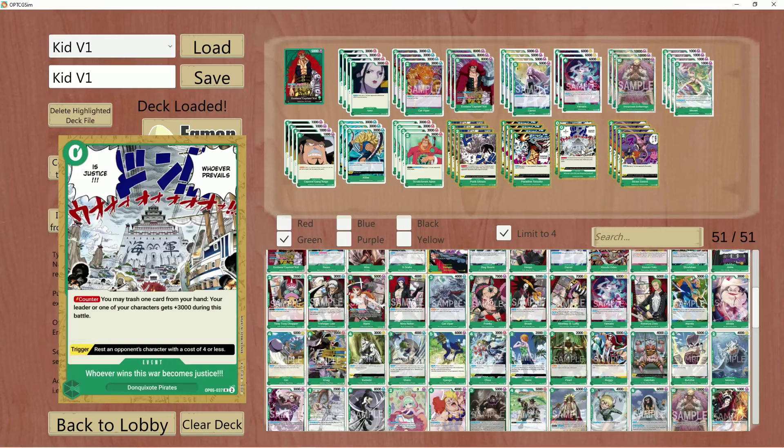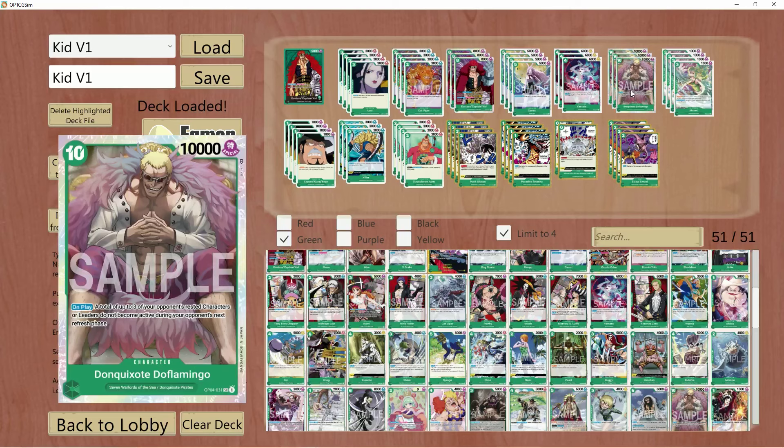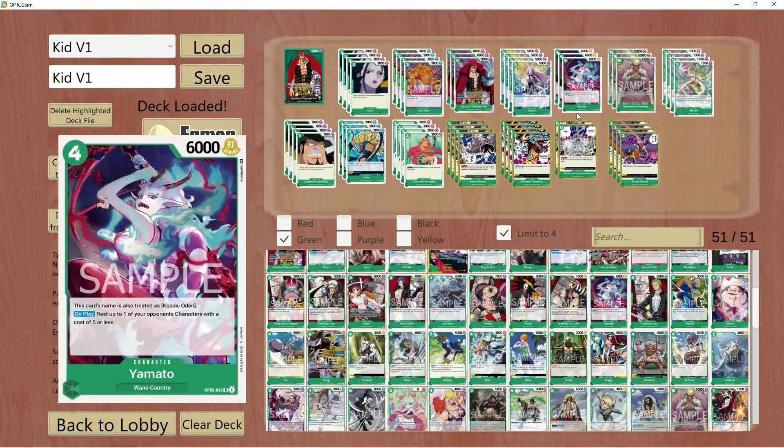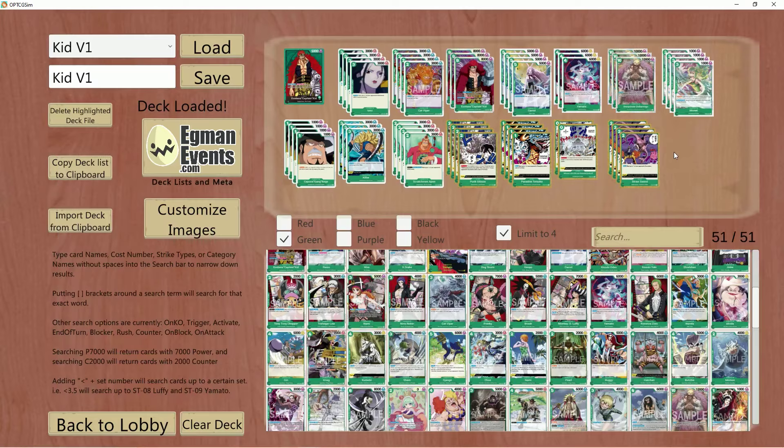You may see that we are running this event. That's because we do have a few cards that don't have counter power — the Dofis, the Kids, and the Yamatos — so we need something to pitch if we have to. But this is also a very strong card off trigger to rest something. Overall, we're going to dive into some games and see what we can do.